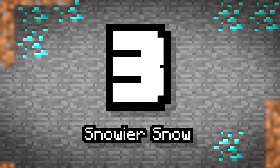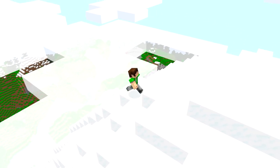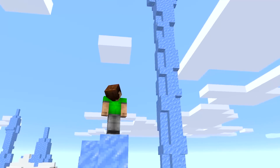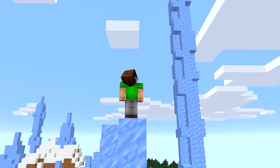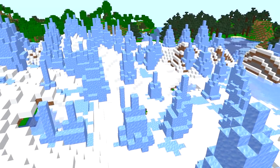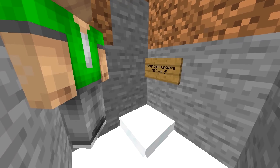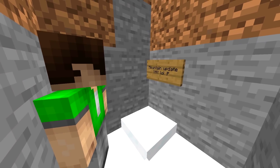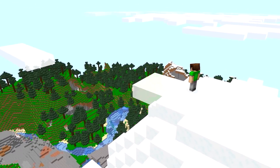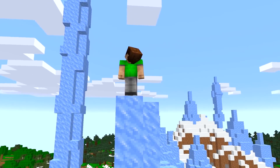Number 3: Snowy Peaks. Jeb did promise this way back in the mountains biome vote video, and now he's delivered. With this update also including cliffs in the title, the snowy peaks will be included in the overhaul. And that includes more snow — now it's even snowier! We can look forward to powdered snow, which looks pretty much the same except you can fall through it, kind of like quicksand. I'm already getting some trap ideas — this could be used to do a bunch of cool things, maybe making traversing mountainous terrains a bit harsher.